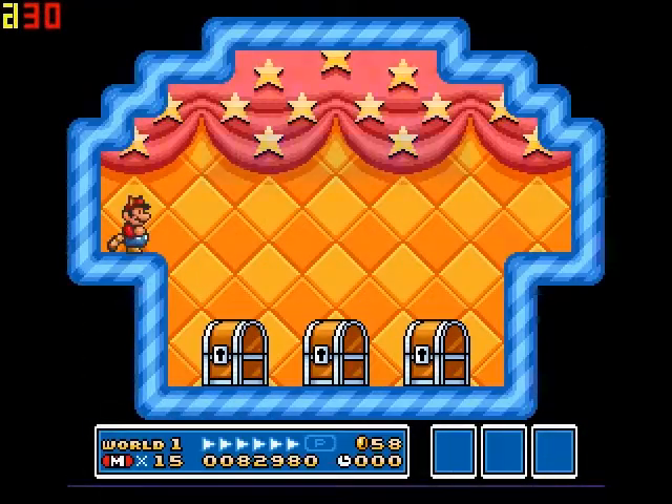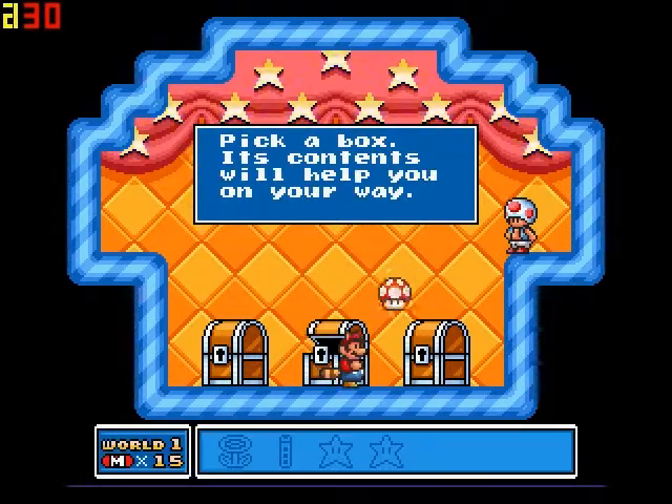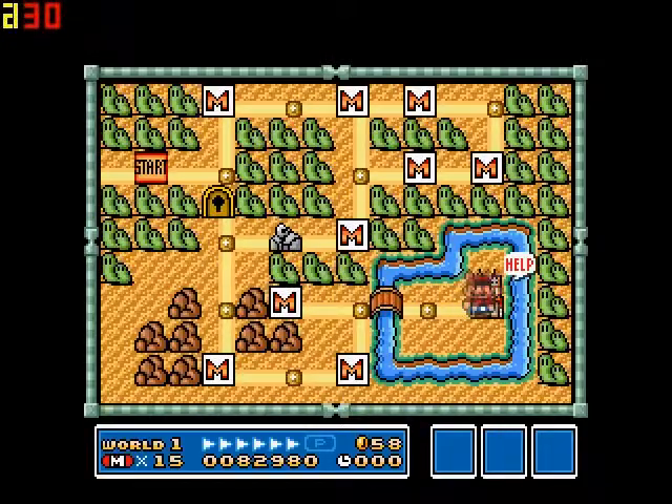Before the first castle, we have another Pick the Box. We get to keep what it has, and it has a mushroom — probably one of the weakest, actually the weakest, but not totally useless item.